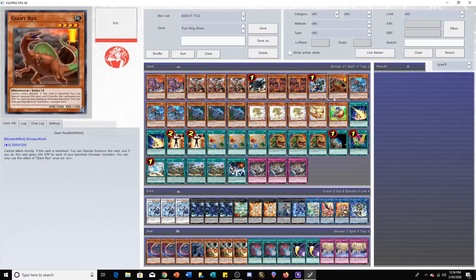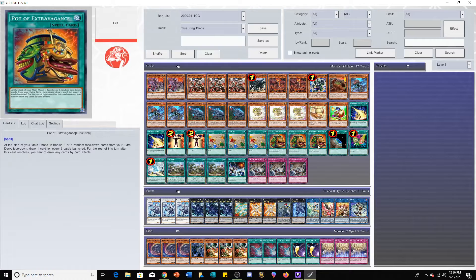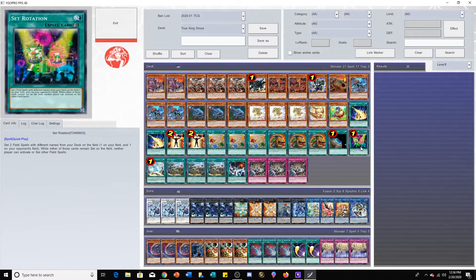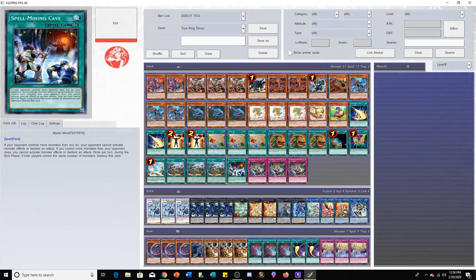Next up we got the spells. We have two Lightning Storm, two Mind Control, three Fossil Dig, three Pot of Extravagance, one Terraforming, one Set Rotation, one Dragonic Diagram, three Lost World, and one Mystic Mine.